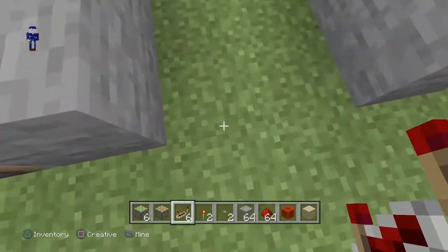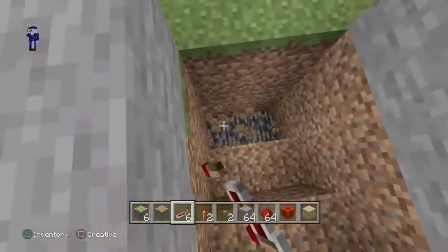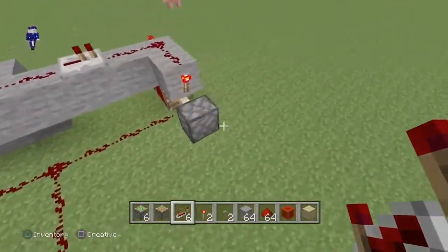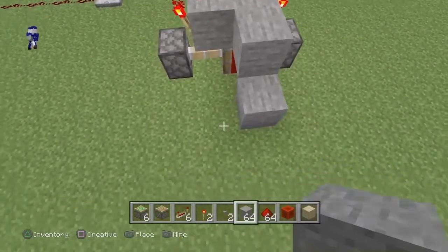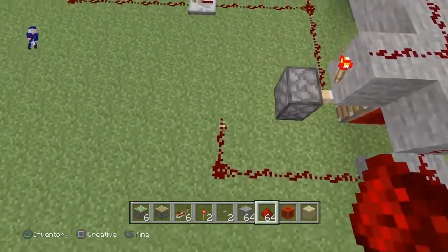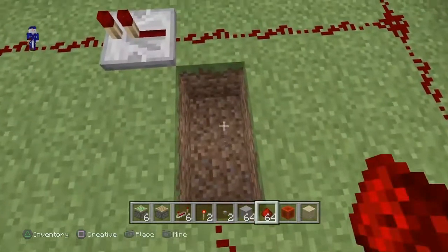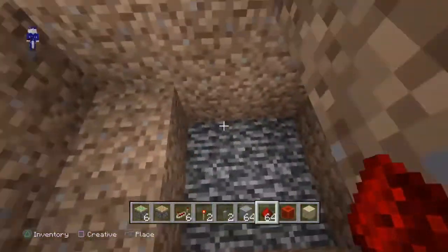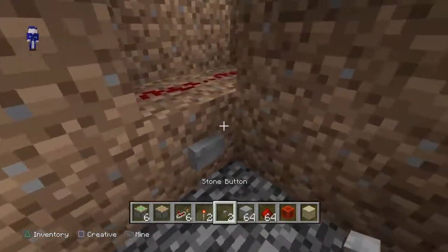Now you want to dig a hole — he's doing a flat world so it's going to be three blocks deep, though I don't think it matters. What you want to do is basically put another wiring run down to where you want your button. It really doesn't matter, you just have to connect the wiring towards where your button's going to be — it could be very deep, you just have to create a long line.